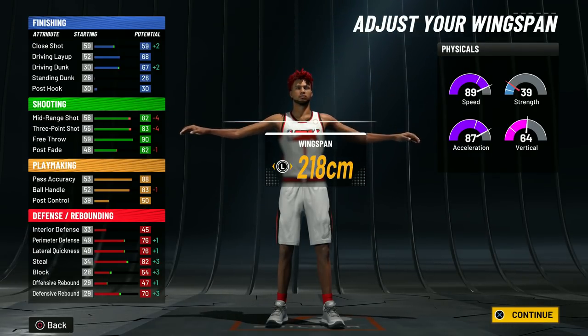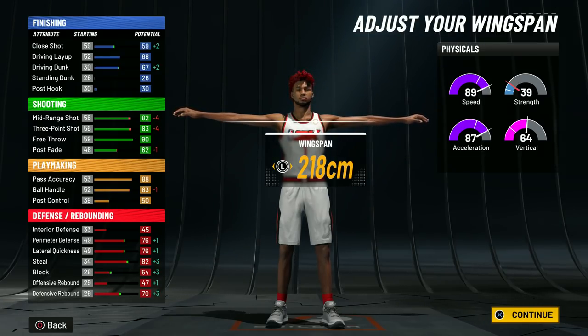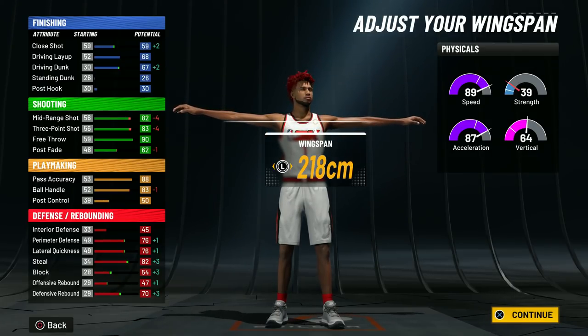We have an 87 ball handle — we're going to get average dribble moves. 87 three-pointer — that is way more than good enough to shoot. 71 dunk — we're going to get the best unblockable dunks. We won't get contact dunks, but we'll get very good unblockable dunks. And look at the defense — we'll have an 80 perimeter defense, an 80 lateral, an 86 steal, and a 74 block. That is very good for this pie chart.